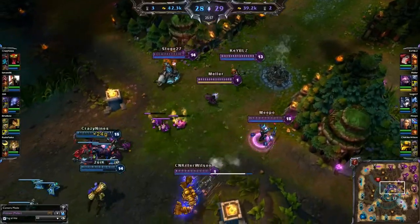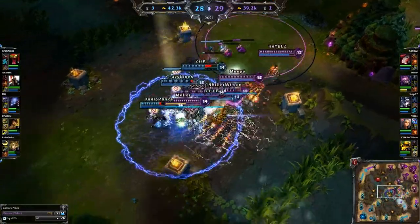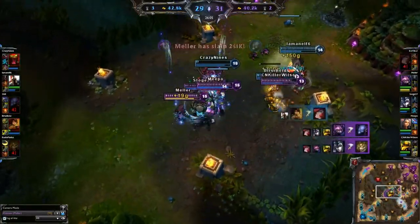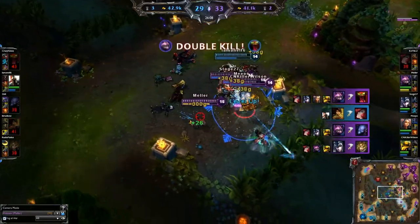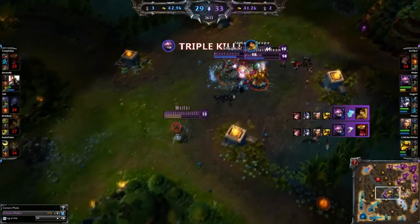In this first fight, Blitzcrank goes for the grab and gets Ezreal. I use my E, Flash, and ultimate to position myself behind the enemy team to avoid any damage, stunning 3 people, picking up the triple kill, and completely destroying the enemy team. We pick up the ace here.